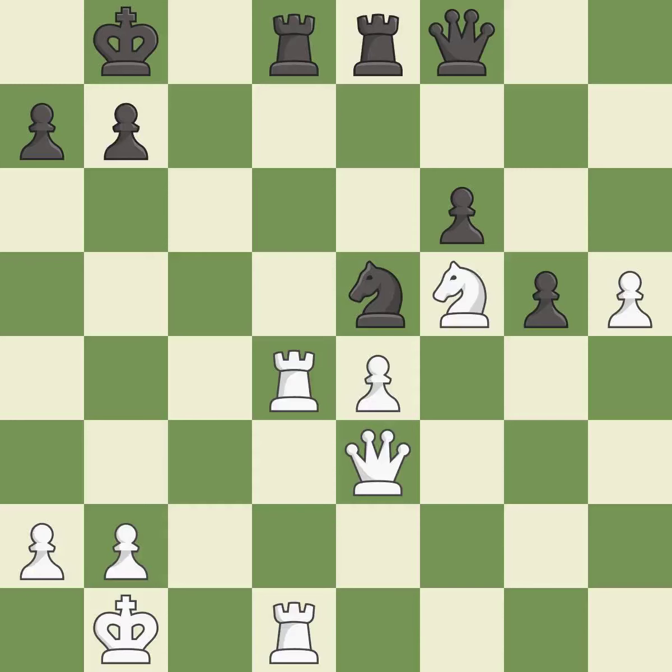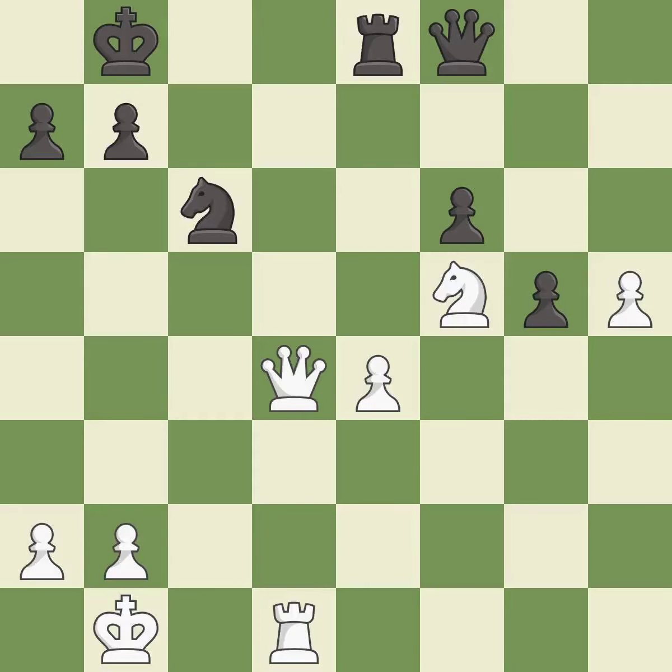This is the only move that works. This threatens to push a passed pawn towards promotion — it is a great move. This is an equal trade — it is excellent. Takes back — it is best. This wins time by threatening a queen and forcing it to move away — it is best.